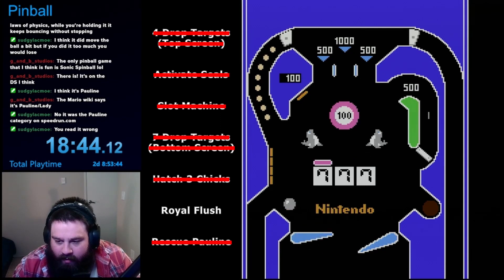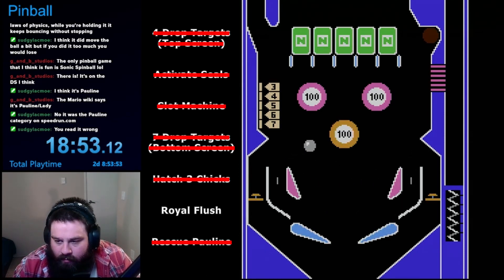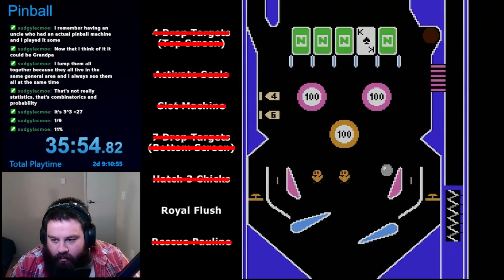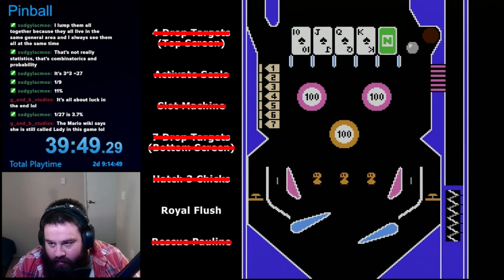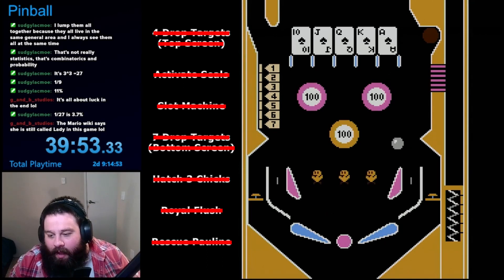I decided to go into Game Mode B for this one, just so I could play around with it and see what it was like. Additionally, while playing, I found out that the speedrun has two categories: saving Pauline and getting to 100,000 points. I was mostly content with clearing all the challenges and rescuing Pauline, but maybe I would go for 100,000 points if I had a good enough run going. I played around in Game Mode B for a while, but honestly, I was still struggling to get that Royal Flush. After my fifth attempt in Game Mode B, I decided to just switch back to Game Mode A to see it. On my very first attempt back in Game Mode A, I finally did it. I got all five cards flipped over and the Royal Flush was complete.